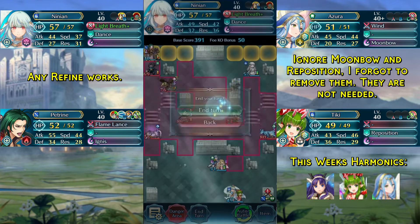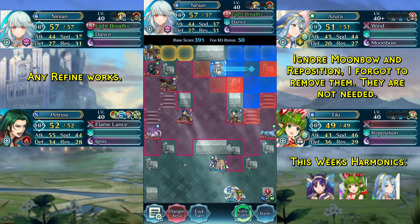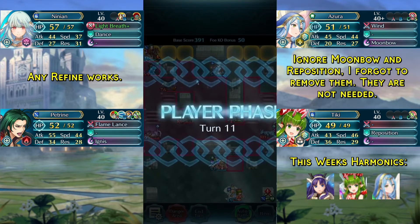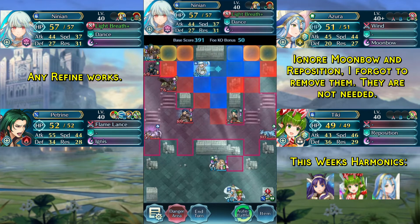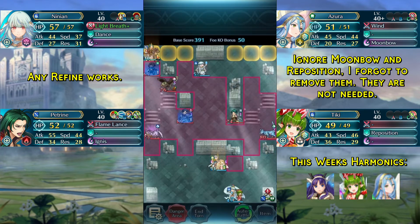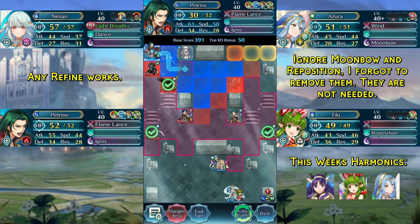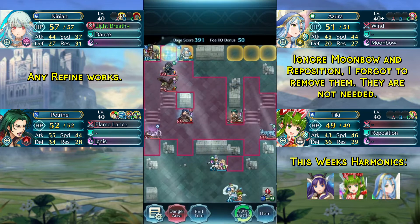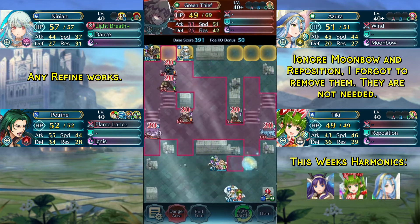And that's all of the thieves on the right dead. Now we can start moving our Ninian over here. We'll have to wait one more turn. But now that we have our Ninian here we can attack this block, dance our Petrine, and move her in front of the thief. And now he will go to the potential opening.